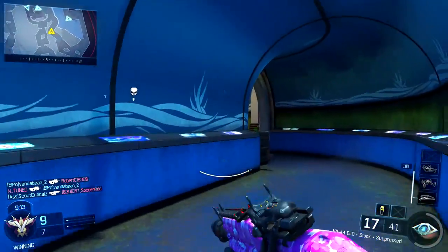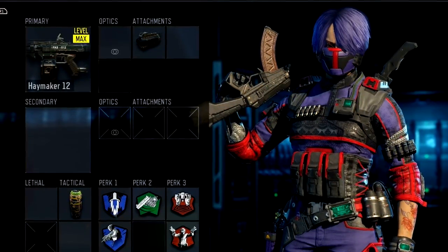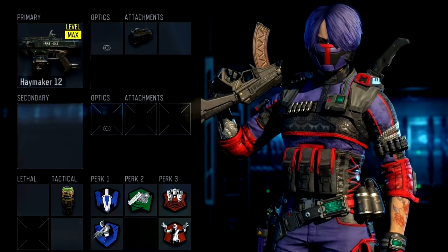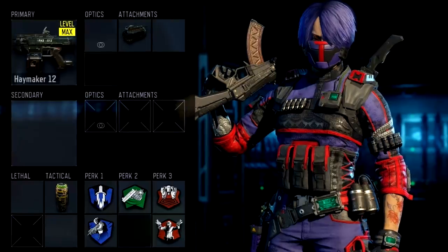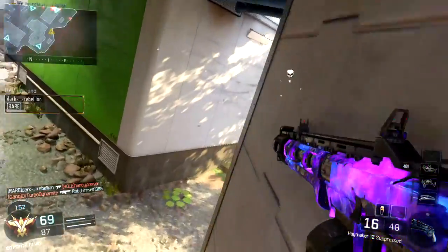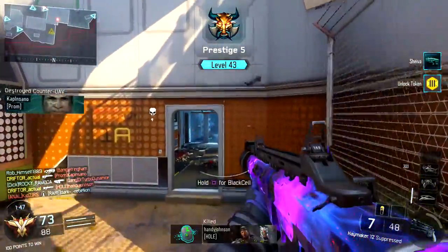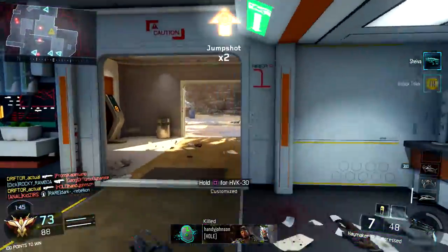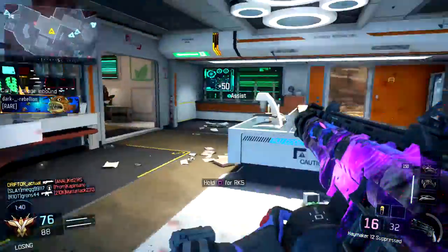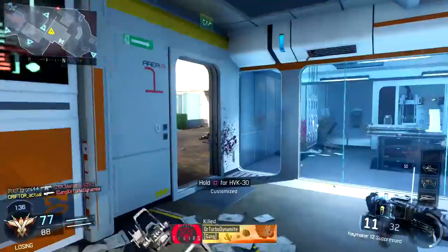I've got four classes that I'm going to recommend today. We're going to start off with a silenced Haymaker 12 with a suppressor — one of the best silenced weapons in the game. Got one tactical. We have Afterburner, Ghost, Fast Hands, Blast Suppressor, which is essential for any TDM class, and Gung Ho. This class looks like it would be terrible and you're probably thinking that I'm high for recommending a silenced shotgun class. But as they say, the proof is in the pudding, and if I'm making pudding, my pudding tastes like death because this is an extremely effective weapon — one of the most effective classes I've been able to theorycraft as of late.